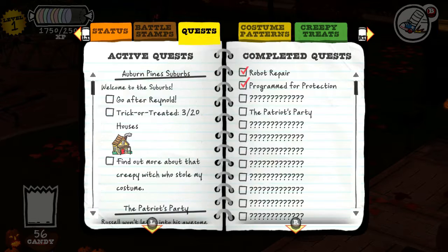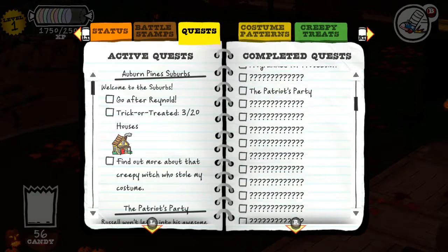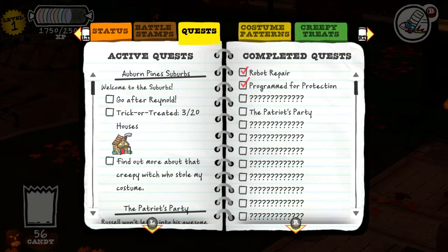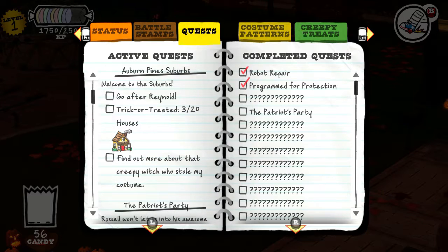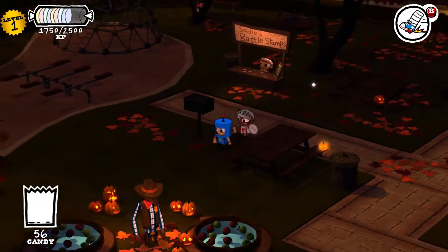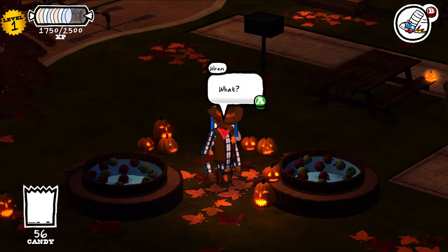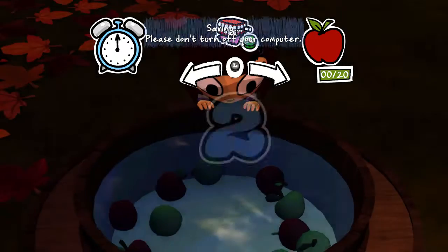Here is our quest log — completed quests on the right, active quests on the left. Trick-or-treat houses: three out of twenty. You need to go to all the houses in the neighborhood to move on to the next area, and in this game there are three areas. The DLC is like an extra area — maybe about the same length. In each area you'll find a guy who runs the bobbing-for-apples mini-game.